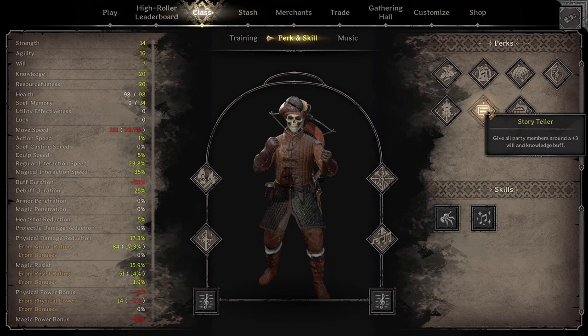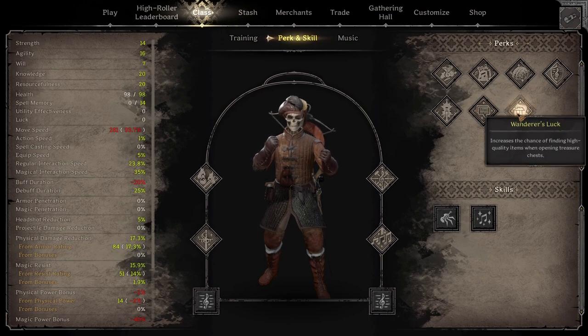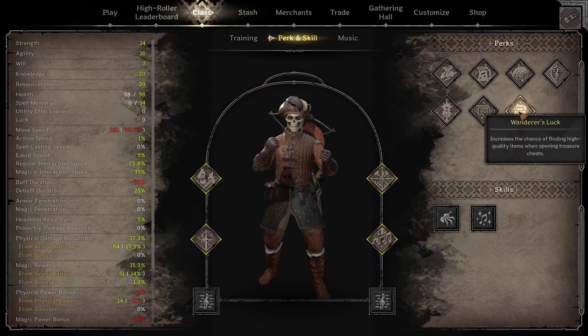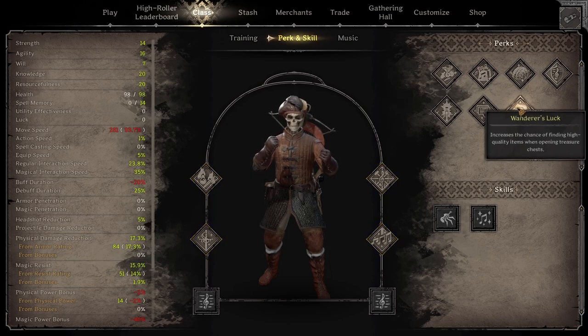Storyteller gives plus three will and knowledge. If you're running with a wizard and a cleric, this could be potentially worth it — on top of running plus three all stats, you're unlocking the potential for clerics and wizards to run some hilarious double spell kits. Bards already pair really well with casters because of a song we'll talk about. Wanderer's Luck is another one I like a lot — sometimes I'll swap out rapier mastery or charismatic performance for it. It means you'll find higher quality items when opening chests, so it's totally worth taking in my opinion.